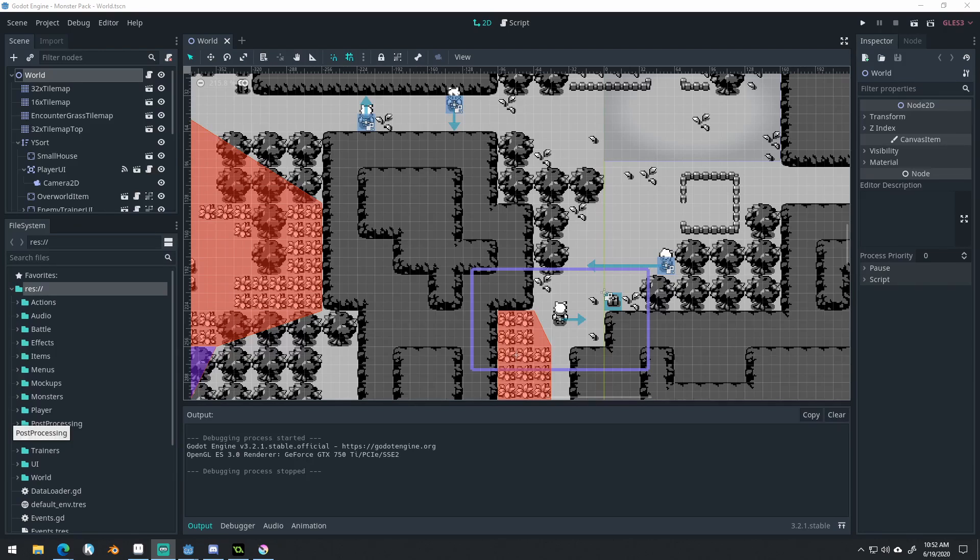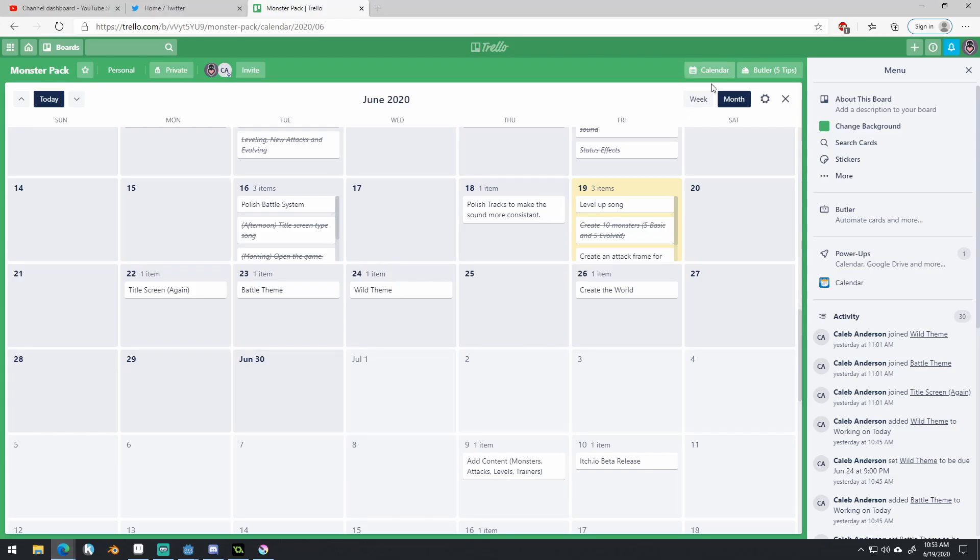I'm going to start off giving you a little bit of a rundown of the calendar, then give you a general overview and show you the game — some of the polish and stuff we did. Then I'm going to give you a general overview of how I structured the code, and then go into a little more detail and show off some of the code. I've had a lot of people asking about how I did the code, which makes sense since my channel is usually tutorial videos.